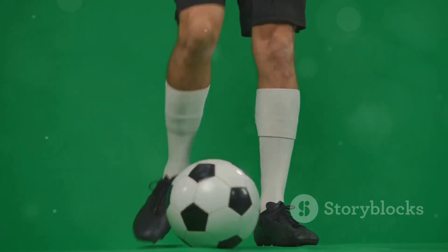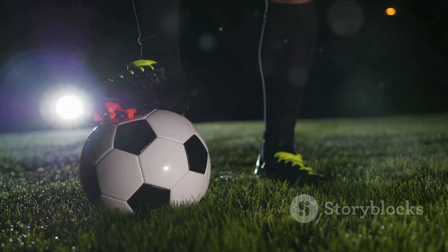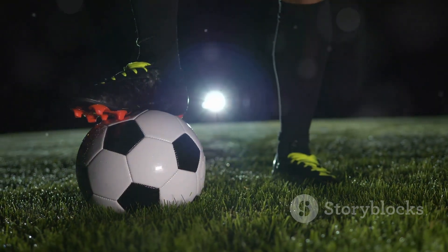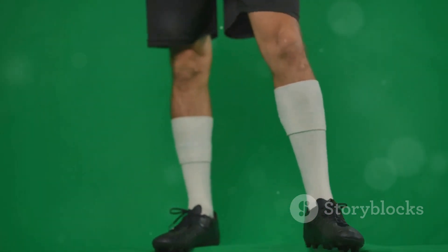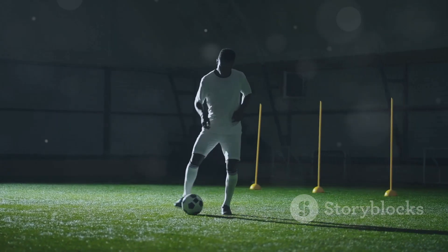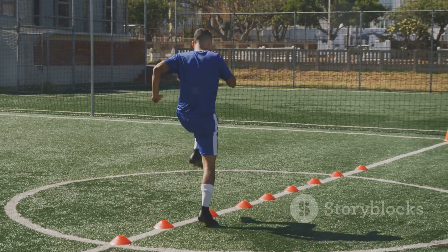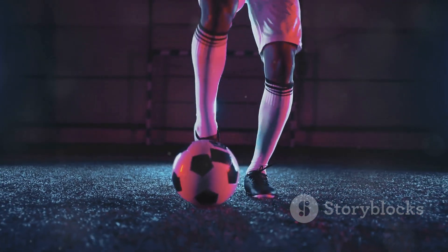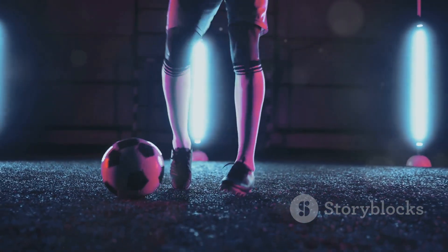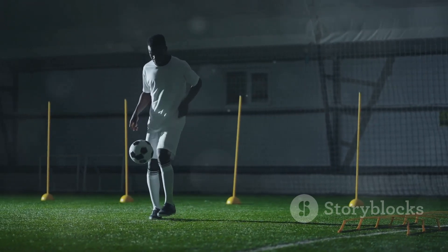To do a step over, start with the ball in front of you. Here's the key: imagine you're stepping over the ball with your dominant foot — don't actually step on the ball, just give the illusion that you are. As you're stepping over, use your other foot to push the ball in the opposite direction. This quick change of direction is what throws your opponent off balance. Once you've mastered the basic step over, you can start getting creative — try a double step over or combine it with other moves to really leave your defender in the dust. Practice makes perfect.